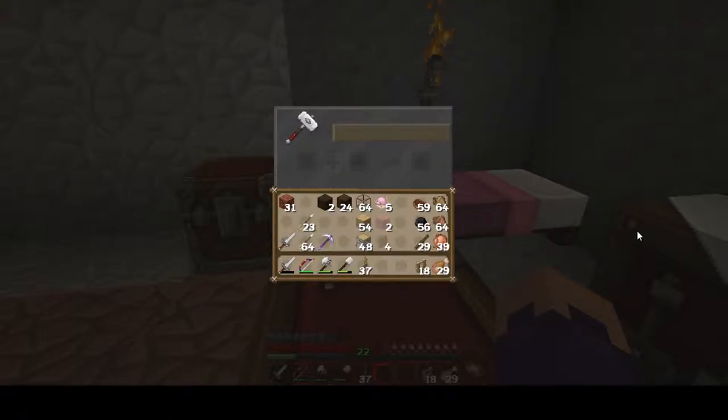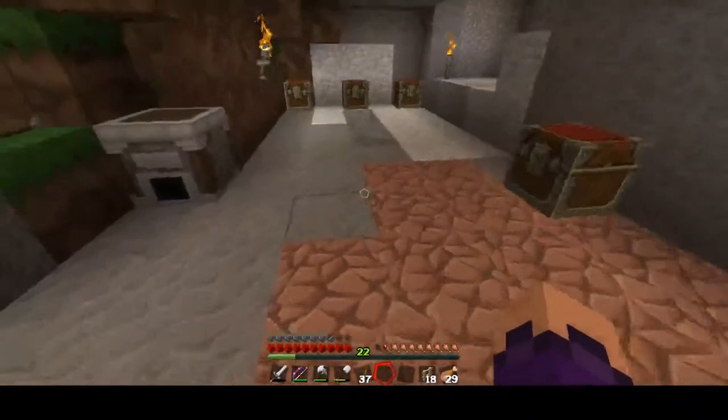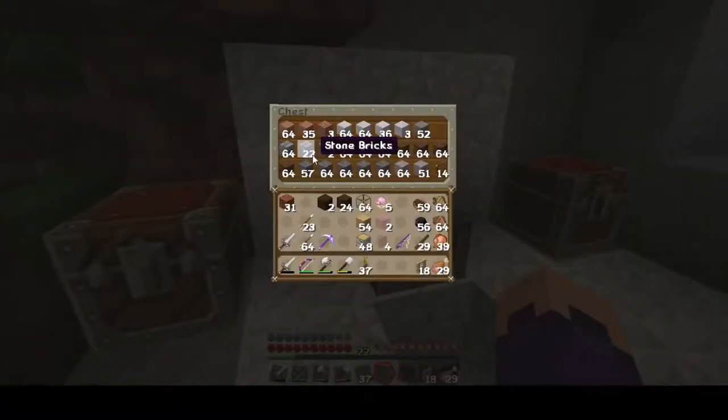And diamonds - those are the blood diamonds! I've done that before. I'm cracking myself up. Now that that's enchanted, let's bring this other one up. Let's put this building stuff over here - we could use some of you.